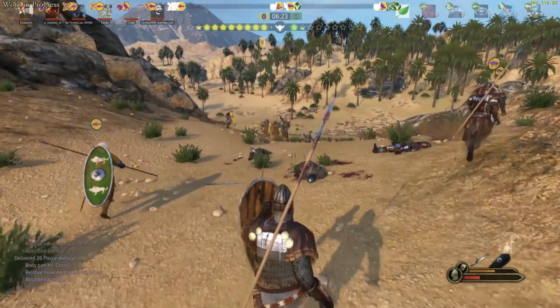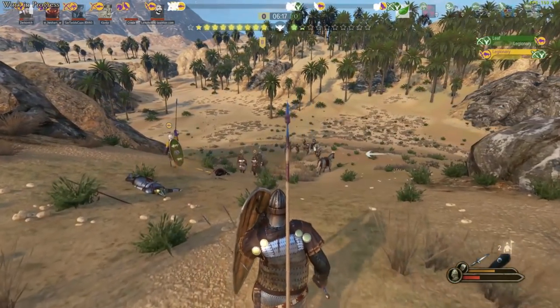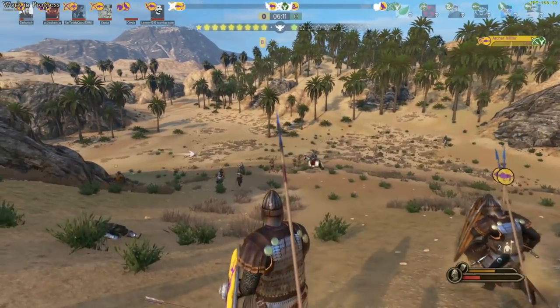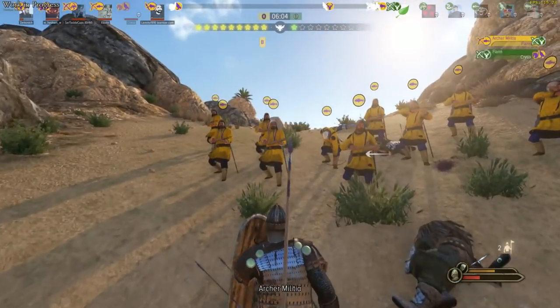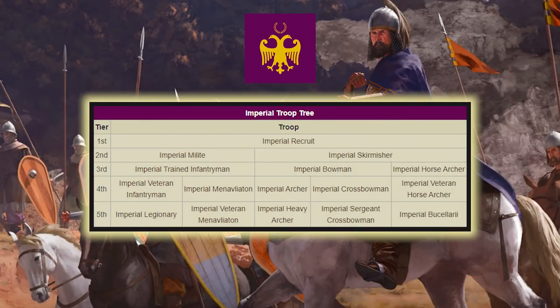You'll have the choice of the Northern Empire, Southern Empire or Western Empire, each with their own values and desires for the fate of the Empire. Now the units you've seen so far are all taken from the multiplayer beta, but who else is going to be in the campaign? Well, taken from the wiki, there's a bunch of units listed. You've got some interesting things in there — crossbowmen, horse archers for the Empire, Imperial Bussolarii at the top of the food chain, and a veteran version of the Manavlian troops. So there are some of the Empire troops we can hopefully see in Mount and Blade Bannerlord 2.